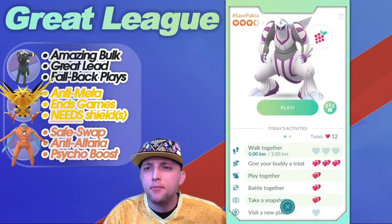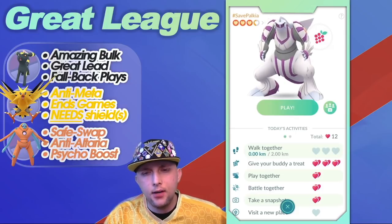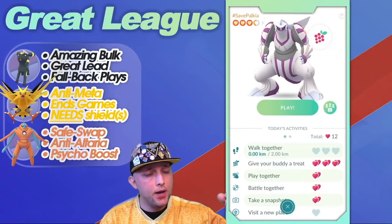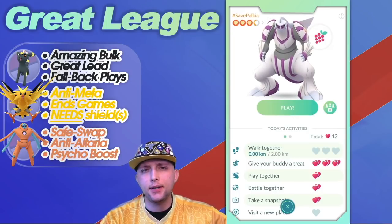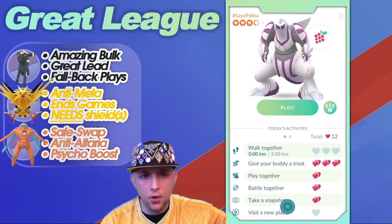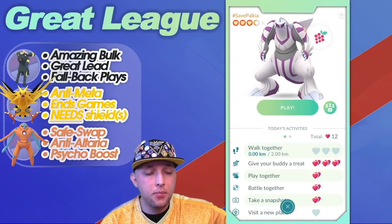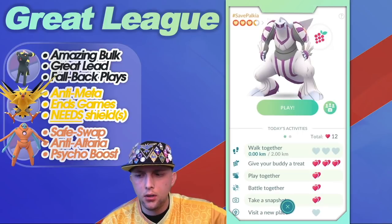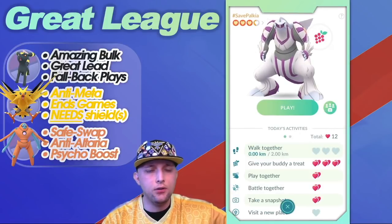If you try this team, I highly recommend using the highest-ranked Umbreon you have possible for that extra bulk. If I didn't have this amazing PvP IV Umbreon specifically when I did not shield against that Swampert — to save those two shields — I would not have been able to take that Hydro Cannon and would have had to invest the shield to win the switch advantage. So a great PvP IV Umbreon might almost be necessary. The main point: trust the bulk of Deoxys and Umbreon to save those shields — don't be afraid to save them for Zapdos.